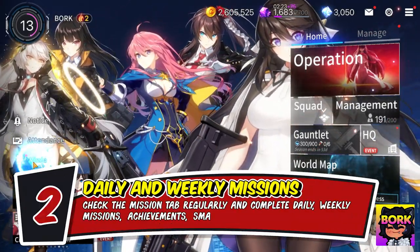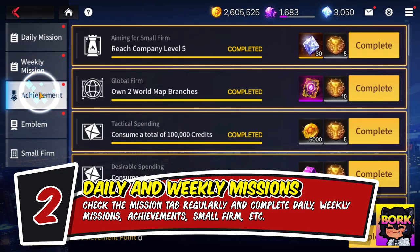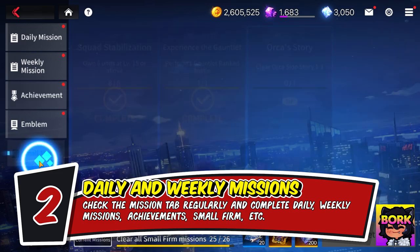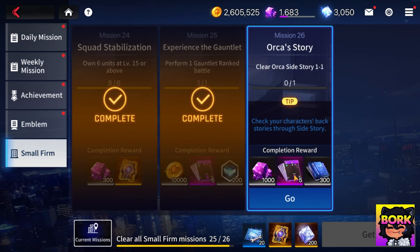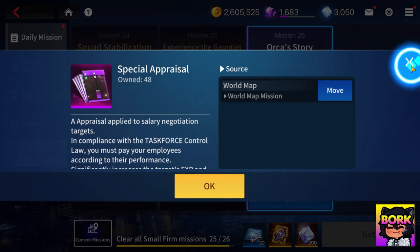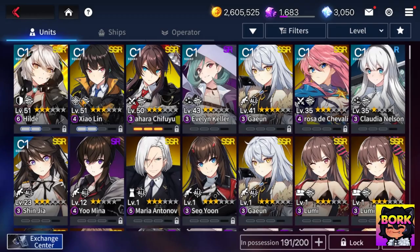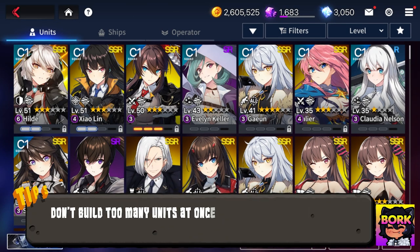In the missions section — do not forget to do these. They are greatly important, especially the small firm missions. The firm content is the best way to acquire resources, specifically special appraisals. That's why I was able to level all my units so quickly.